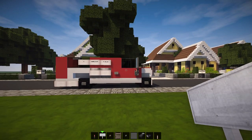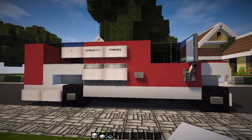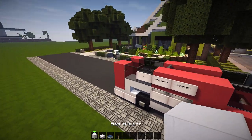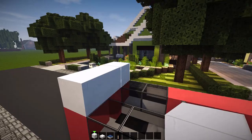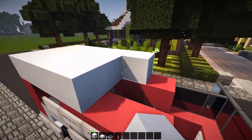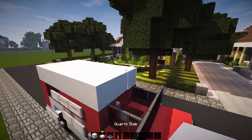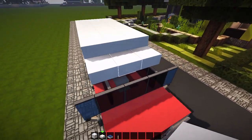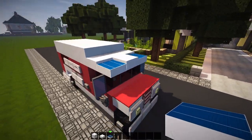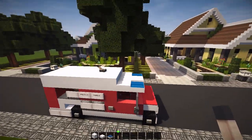Now let's figure out the roof — yes we do want one. The roof is going to be very simple using blocks of quartz, quartz slabs, daylight sensors, and one lever. Start in the back with full blocks of quartz and place them all the way — five rows and six rows in total. The next row is quartz slabs: one, two, and three, plus one in the middle. On the sides add daylight sensors — those are kind of like the lights. Then add a little lever to represent a small antenna.